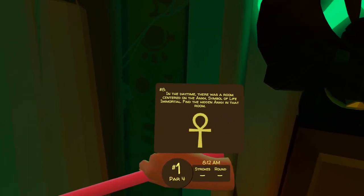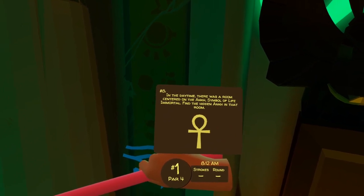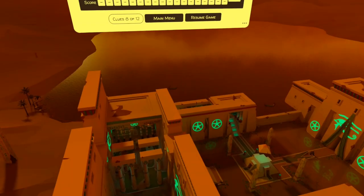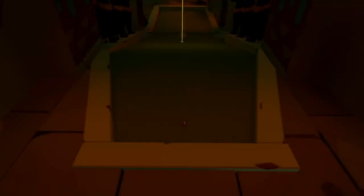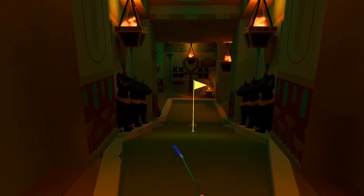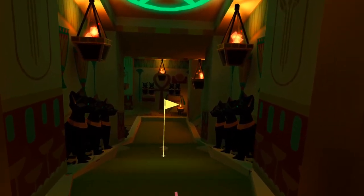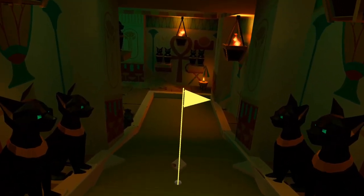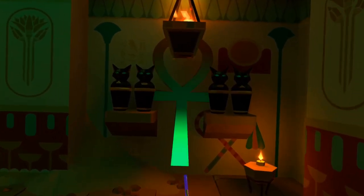In the daytime there was a room centered on the ankh — symbol of life immortal. Find the hidden ankh in that room. One of the holes had an ankh in it during the day course and that's now gone — that hole is number 12. It's now missing from the bottom of the slope, but it is on the wall at the back. As we make our way down — quite cool, the cat's eyes light up when you point at them — towards this back wall we can see the ankh symbol, and when we point our club towards it, it illuminates.